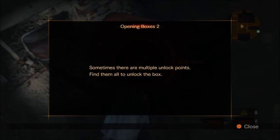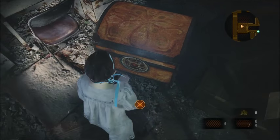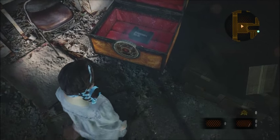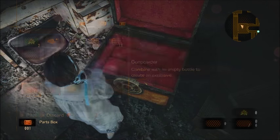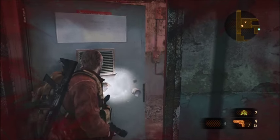Got it! Okay, sometimes there are multiple unlock points — find them to unlock the box. There it is. Dang it, where did it go? Does it like reset and change areas each time? Because I don't know where — oh okay, gotcha. Oh that's it, just a customization kit. Man, that makes me sad. All right, get out of here.